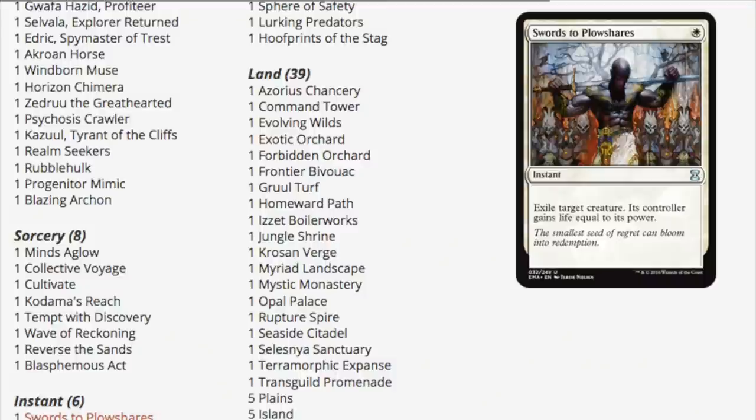Hey guys, today we are going to talk about the top 15 reprints in Commander 2016. We have some very very good ones. I'll start with number 15: Swords to Plowshares — definitely a card that you cannot really have enough of, and quite expensive. Happy to see it here.